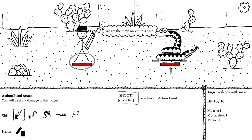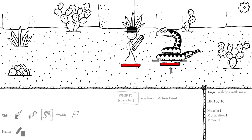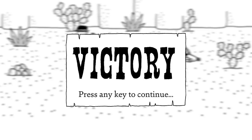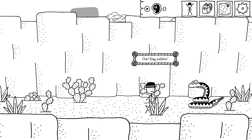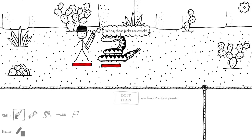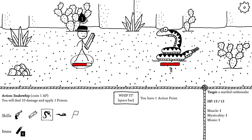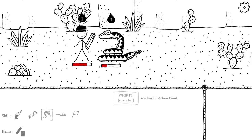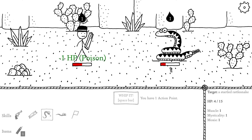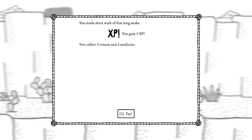This snake looks sleepy, but not that sleepy. If I just snake whip it, it should kill it instantly — 10 damage. We collect one venom and one medicine; that's what we get for fighting the snakes. These jerks are quick — that's 15 HP. Snake whip plus melee attack or pistol whip, either or. Should be able to take it out before it gets anywhere near taking out a majority of my HP. Two venom, two medicine.